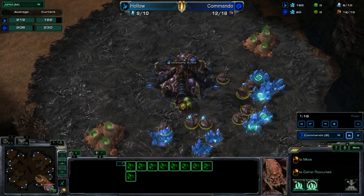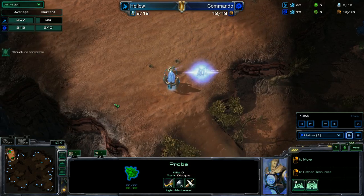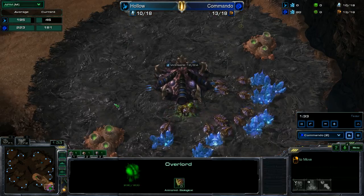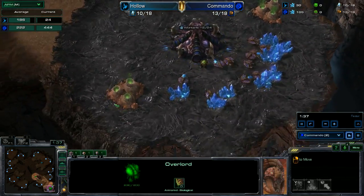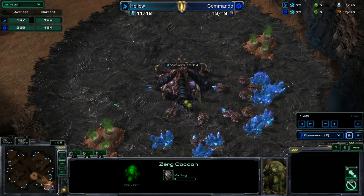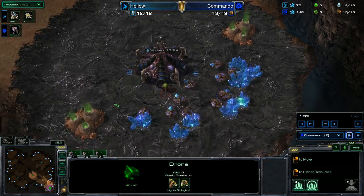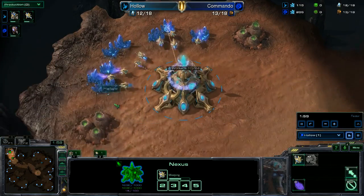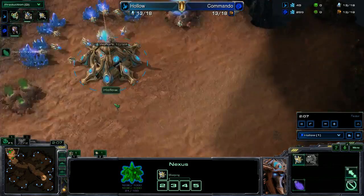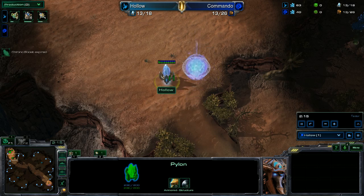Looking at POVs of the two players: Protoss is going gateway first — no expansion — against the Zerg player. Interestingly, the Zerg is not going early pool or anything; he's already up to 13 supply with no pool just yet. Meanwhile, Protoss is placing a gateway at the top of the ramp, doing a little wall-off or just something down at the top of the ramp.